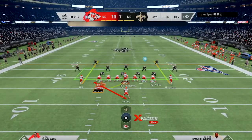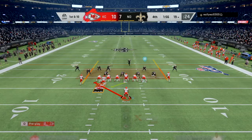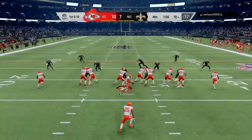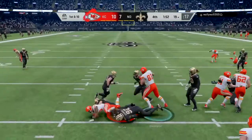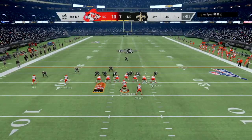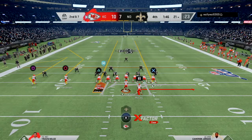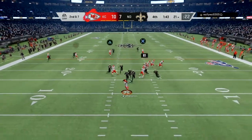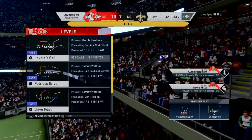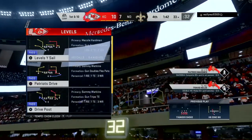Ball at the 19 yard line, less than two minutes to go. I play conservative — motion Kelsey left, but he shifts a defender so I run it up the middle with the HB zone play. Second and seven — he's sending pressure expecting inside zone, but I luckily have my audibles set up from the beginning of the game for Gun Slot Offset. I go for the screen pass and he hits me with a face mask — 15-yard penalty. That moves the ball to my 33 yard line.